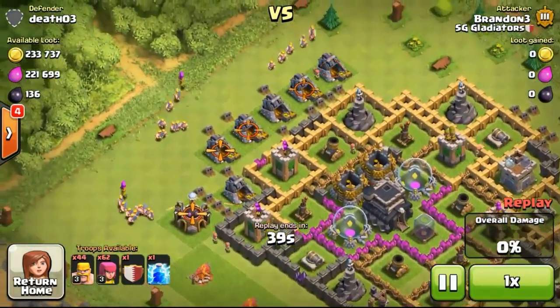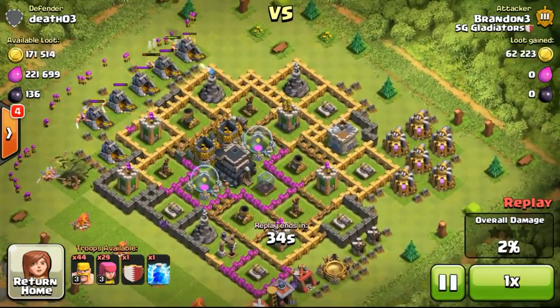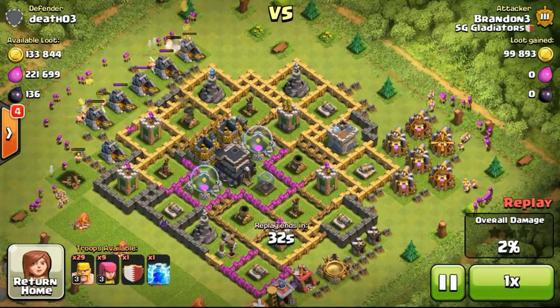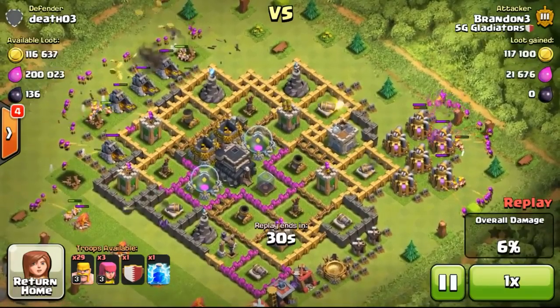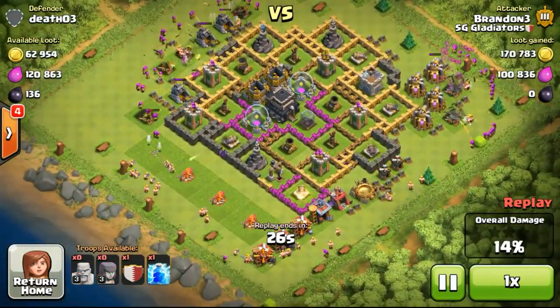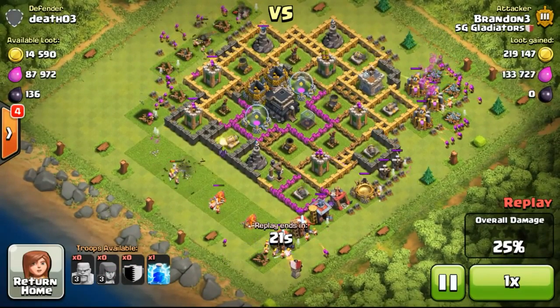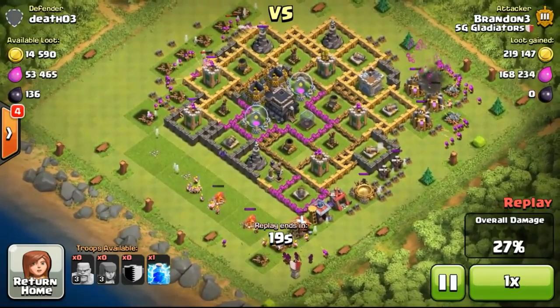Not to worry — I'll definitely upgrade the housing spaces by upgrading the army camp so that I get more troops. Whenever I upgrade to a new Town Hall level, I try to focus on offensive buildings such as the army camp, barracks, and also the research lab, which will increase my attack capability. That's what I focus on rather than defenses, which honestly speaking I don't really need right now.